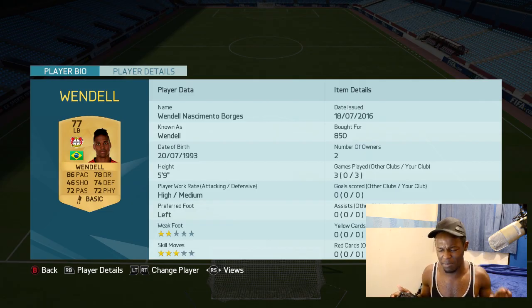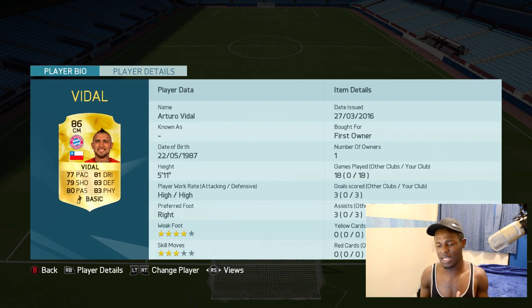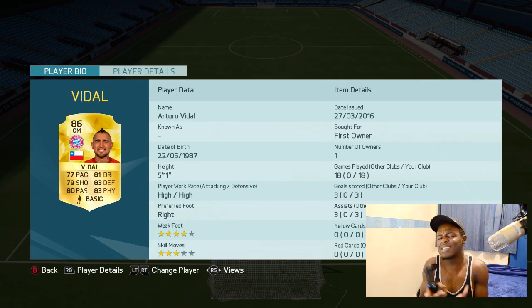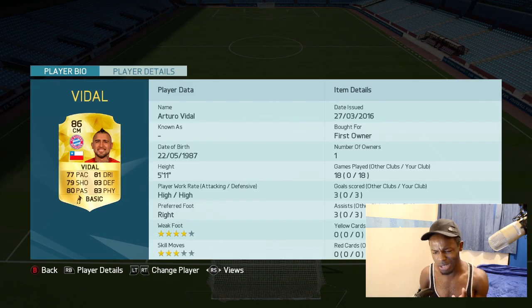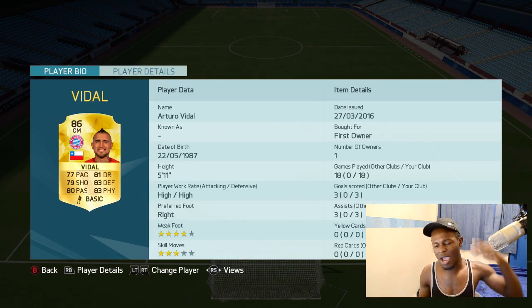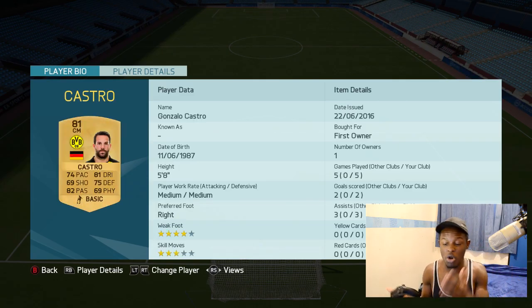First centre mid playing at CDM is Vidal. Vidal is a beast — 83 defending, 83 physical, 80 passing. He is a complete midfielder and a great player to use, which is why he's in this team.